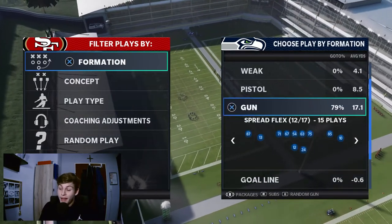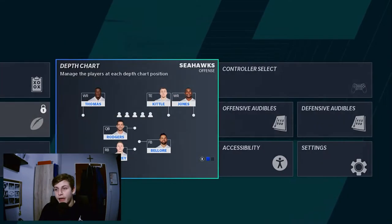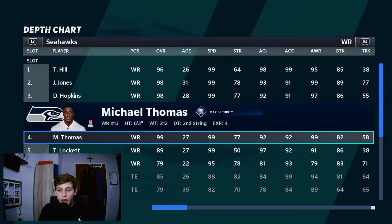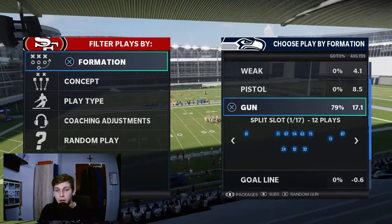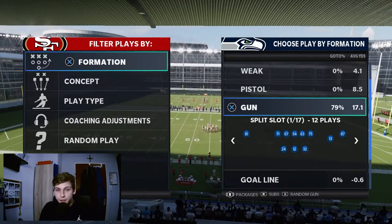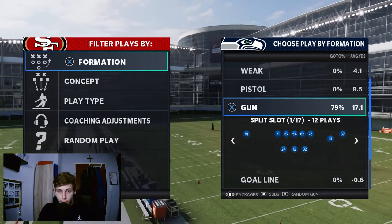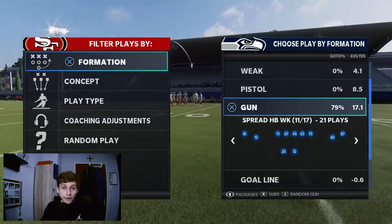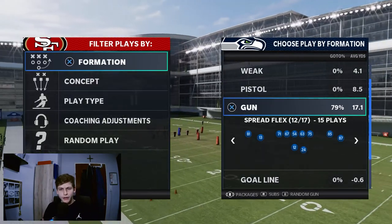First, let's talk about how to get four wide receivers on the field. Go to your depth chart and make sure you have a receiver with Slot Apprentice — in this ebook that's Michael Thomas in the fourth slot. On Ultimate Team, put a Slot Apprentice wide receiver in the fourth WR spot, and also make sure he's listed as the slot wide receiver in the Specialist section.